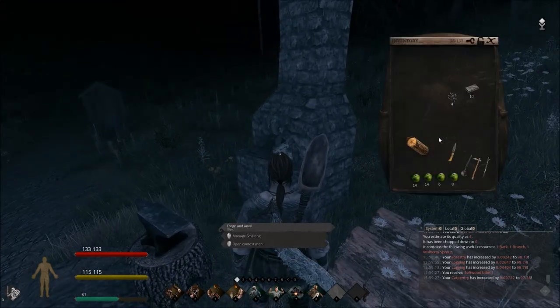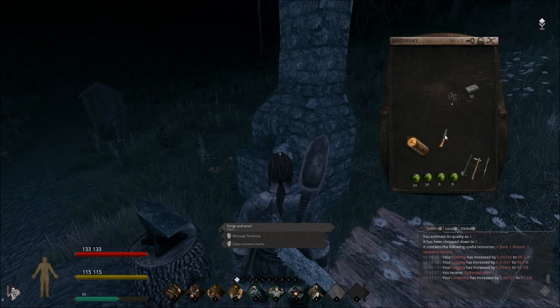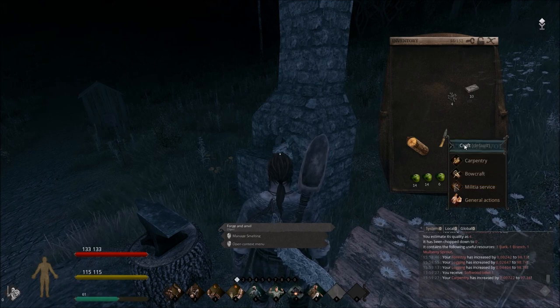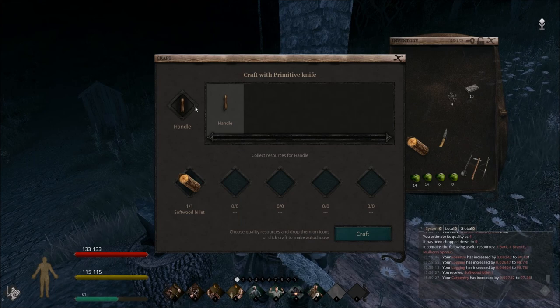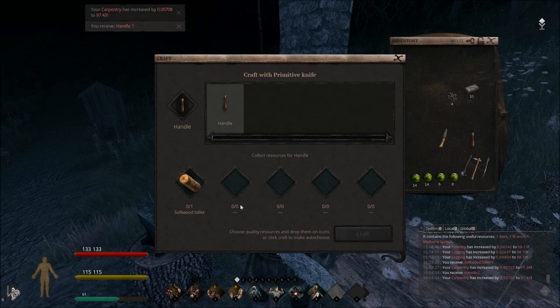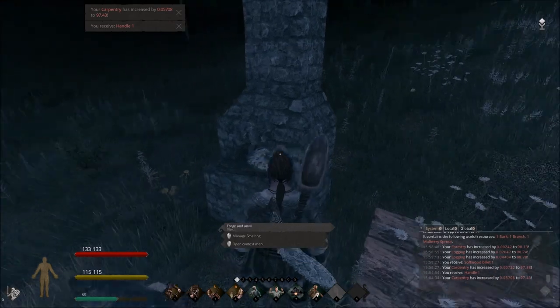In order to use your softwood billets and your knife to make your handles, it's as simple as right-clicking on your knife — just like right-clicking on the pickaxe to create construction stuff. Go to craft and we're just going to craft one handle. That's all we need for our carpenter's toolkit.